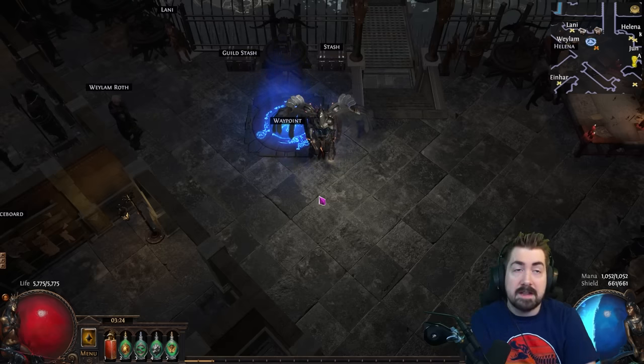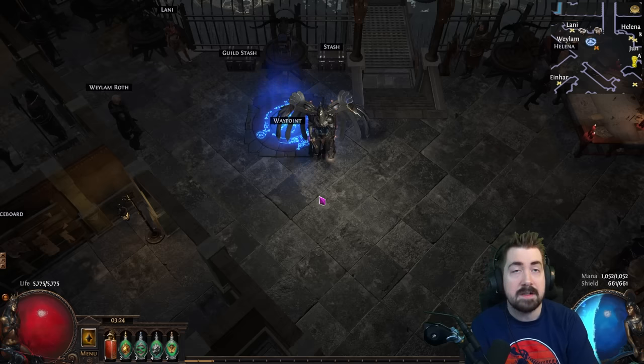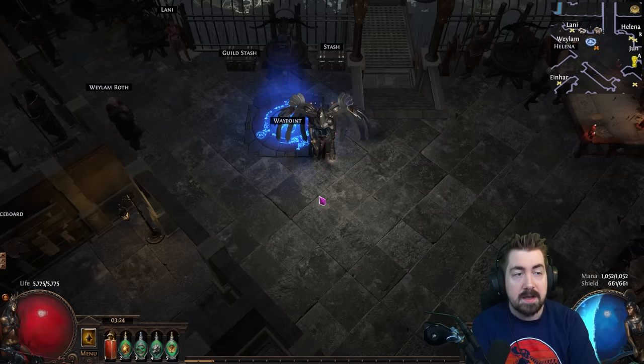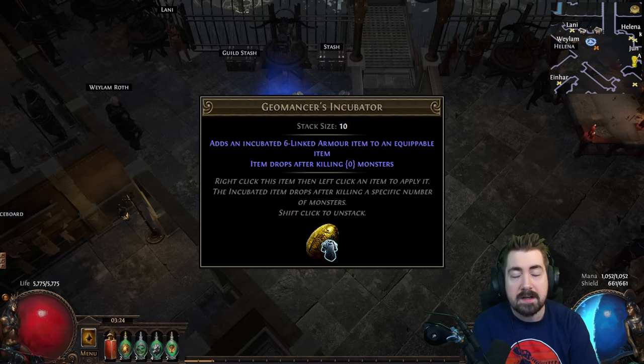Another strategy I like and think is slightly underrated is opening Legion encounters early on. I don't care much for clearing Legion when not specced into it, but I always open Legions and look for the incubator sign. The Geomancer incubator is quite common, and very early in many leagues I've gotten a six-link early from doing that.